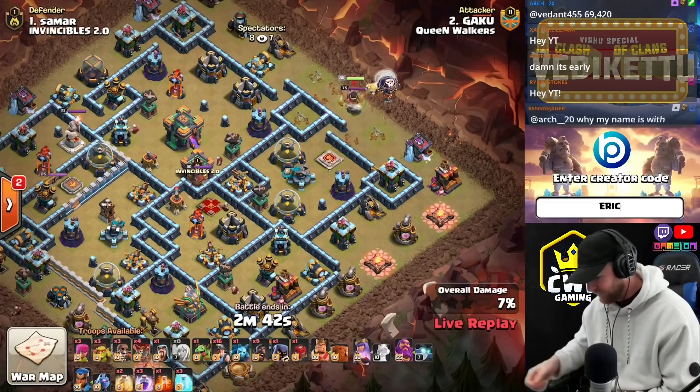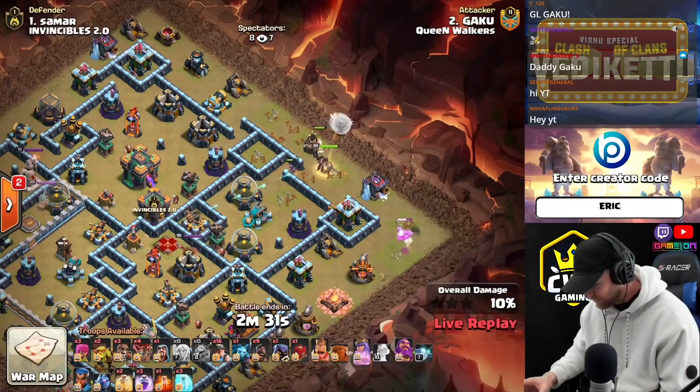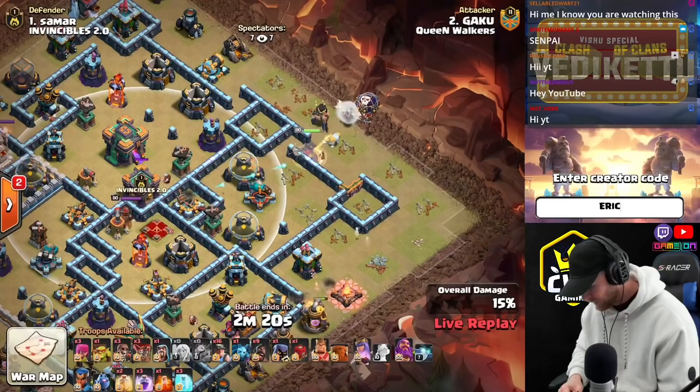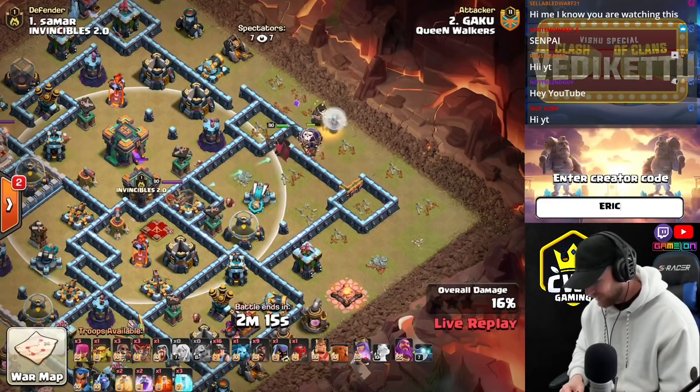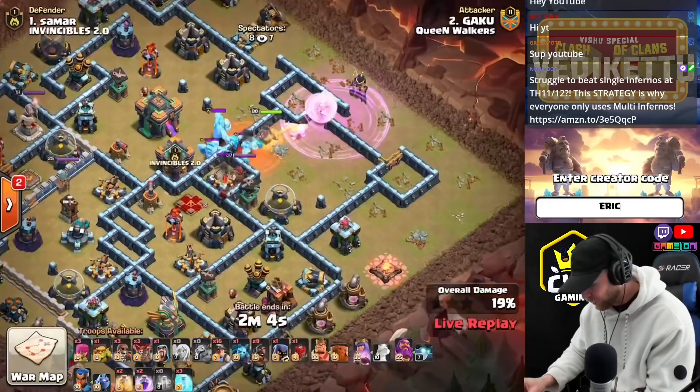Starting in with a Queen Charge into Hybrid. Baby Dragon on the corner. The Queen will fight off the King and she's working with the Unicorn as he starts off. This Baby Dragon will clear a little bit on the outside as the Sneaky Goblin comes down to join her. He'll try to walk her right into this little opening and charge into the enemy Queen and CC. Gets the Scattershot on the way in and a Balloon will get a direct path to the core of the base, clearing the Black Mines in the path. Looks like a triple Ice Golem out of the CC, gonna stall up this Queen for a little while.